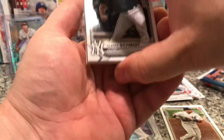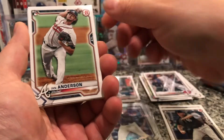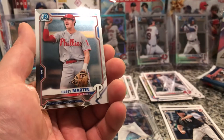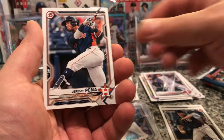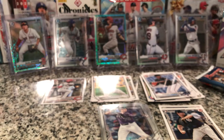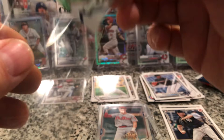Two packs left — this one and one more — and we're looking to hit something big in the mojo. Got a lot of Clark Schmitz but that's okay. Tristan McKenzie rookie, Ian Anderson rookie, Nick Madrigal rookie, Crochet, and we've got a Micah Bell first Bowman Chrome. Casey Martin, and then we've got a first — Ivan Johnson, Jeremy Pena, and Cabrera. All firsts get sleeved. We've got a first chrome, which I have a couple of these I think.